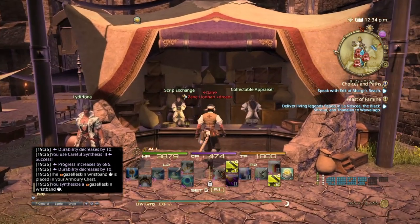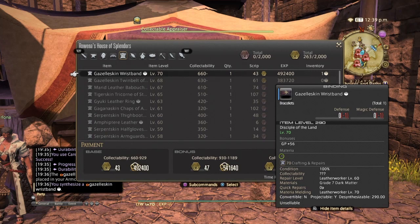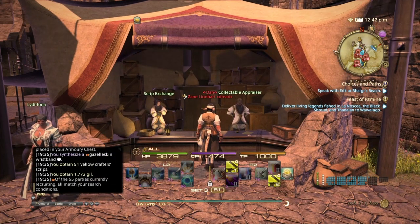After you make the item, you bring it to a collectible appraiser. There's one in Mor Dhona, one in Idyllshire, and in the three city-states you start the game with: Ul'dah, Gridania, and Limsa Lominsa. Talk to the appraiser, pass in the item, and reap the reward. Since I made this at maximum collectability, I got 51 yellow crafter's scripts, some gil, and since I'm at level cap I don't get experience. But if you aren't level cap you'll get experience, and if the item is starred you'll get double the reward.